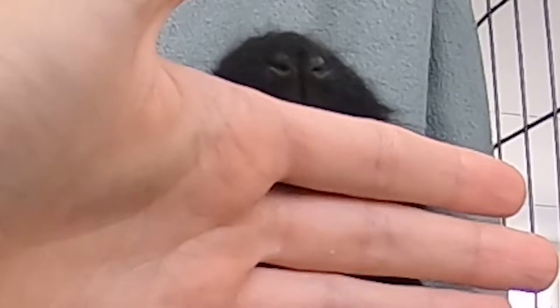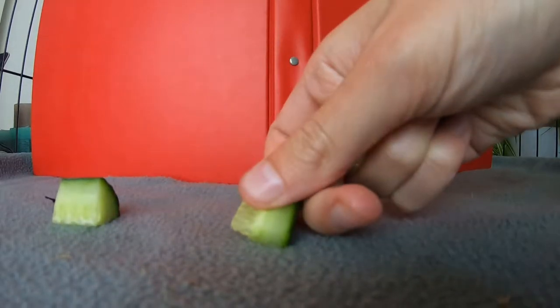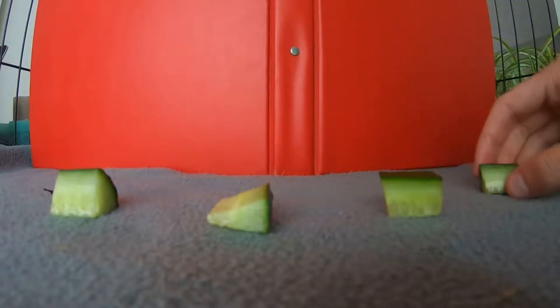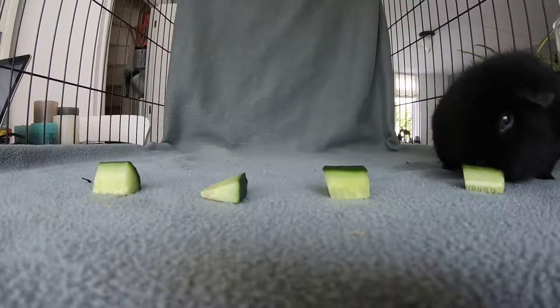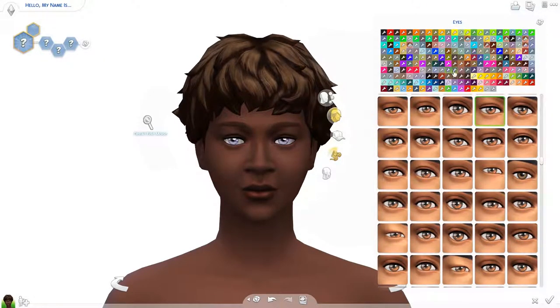Now we're gonna do eye color. This will be brown, this will be blue, green and grey. She chose 4 again! Since Luna chose number 4 we are giving the Sim gray eyes. I believe I changed the eyes later on again, but for now this is the result.